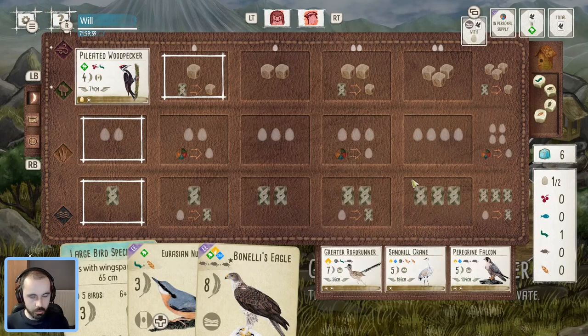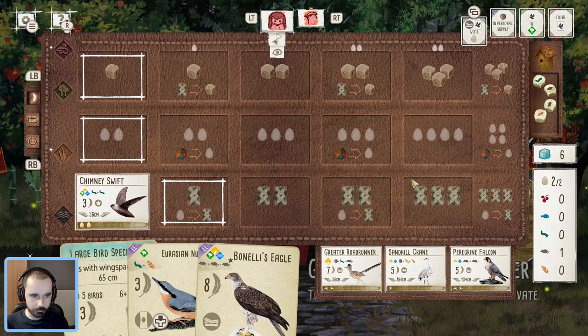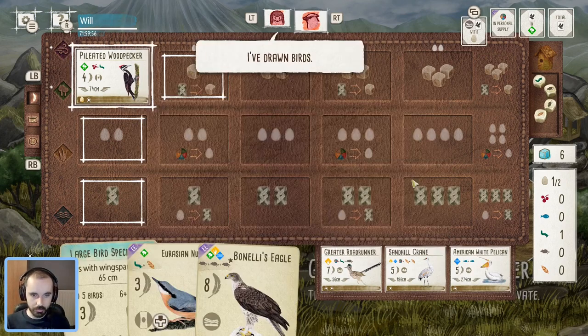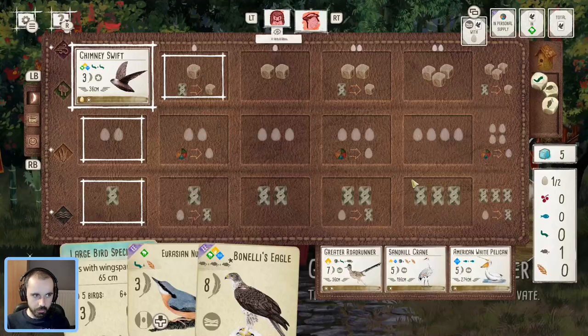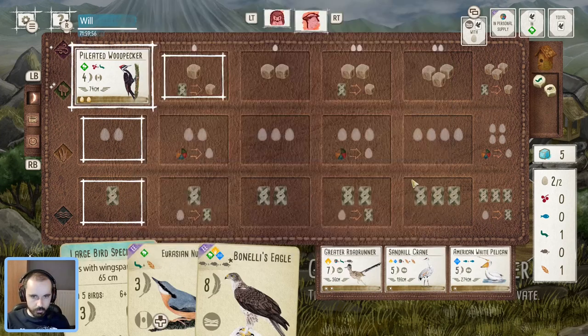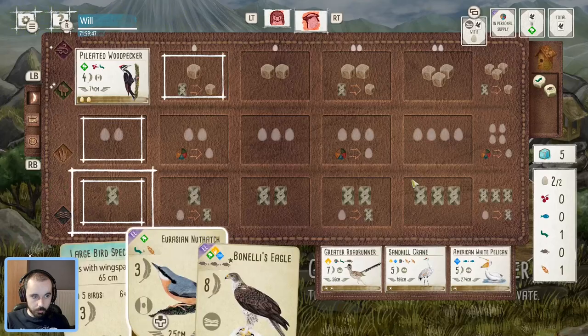We only get one food because we've got one cavity nest, but that's fine — it's going to go down pretty quickly, which is going to be very nice. He's taken the Falcon from the tray, and we've now got the Pelican as well, so we've got two pretty decent birds that fit with this forest engine. We'll take the seed while it's there. I don't want him to take that, and then I'll think about whether the Crane or the Pelican are going to be good.